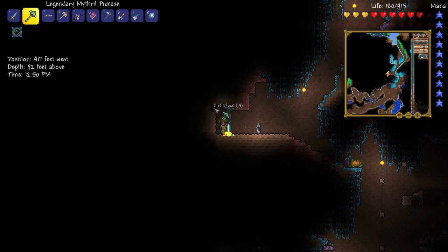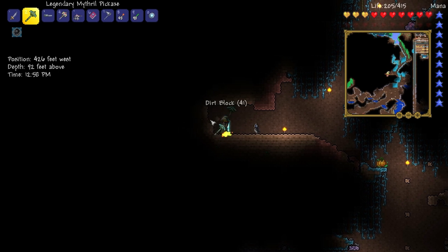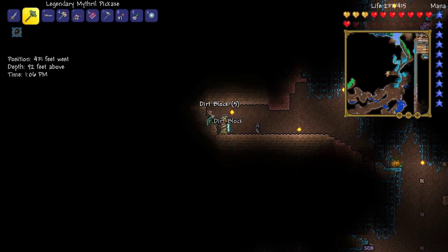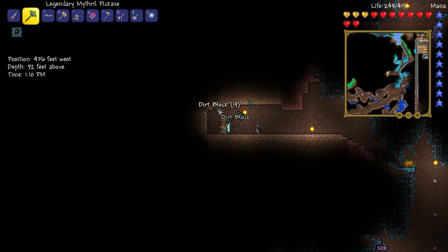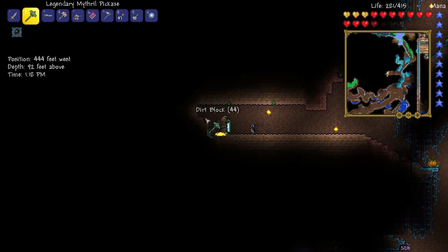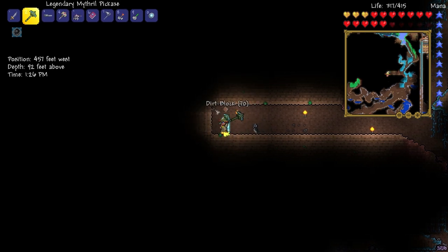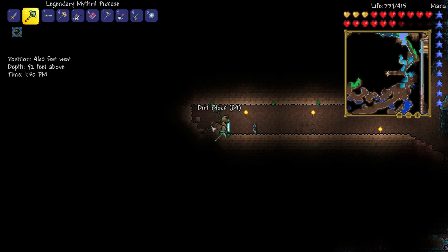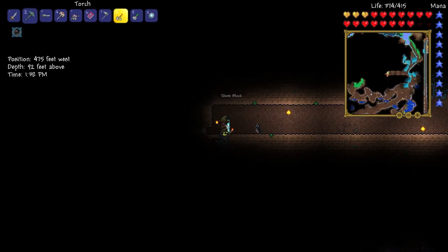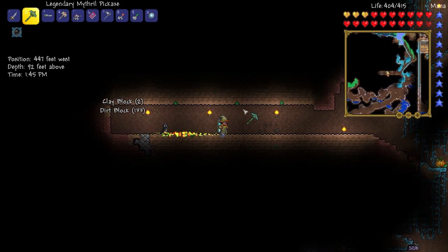I guess worms are the only type of bait you can get, or there might be other types. Keep digging out the dirt — no worms yet. Dug out quite a bit of dirt already — 122 blocks. Surely we should have found a worm by now. I wonder if I can keep worms as pets. We must collect all of the pets! If you guys have seen any good Terraria memes, tell me in the comments below, because I want to see them.